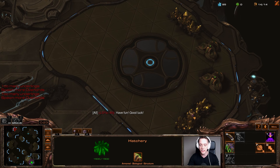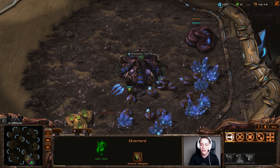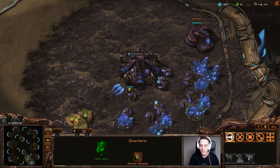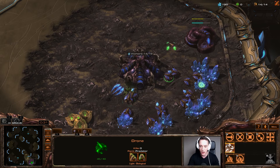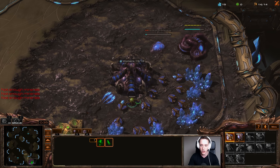Here are a couple things you need to know about Zerg vs Zergs. First off, in particular on this map, it is really common for people to cheese you out. Because of the gold base, a lot of people get greedy, and for that very reason a 13-12 opener is really aggressive.